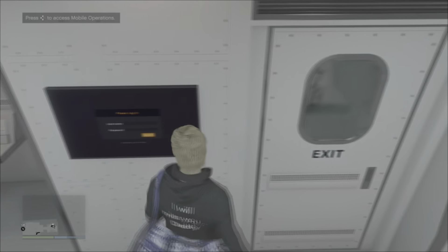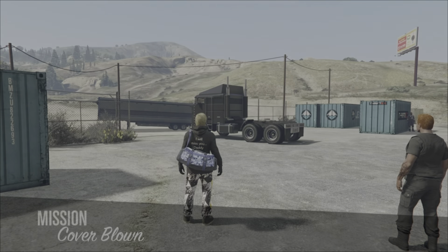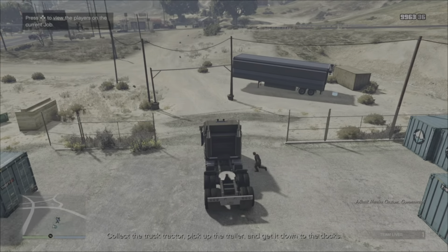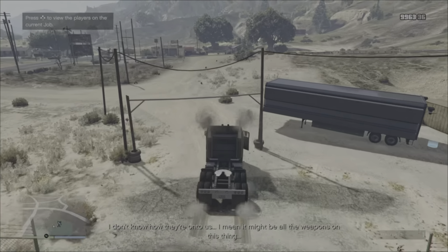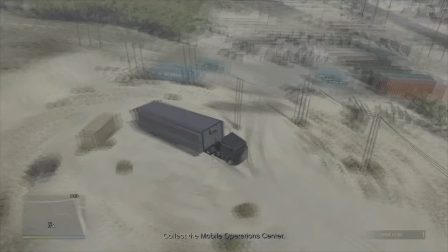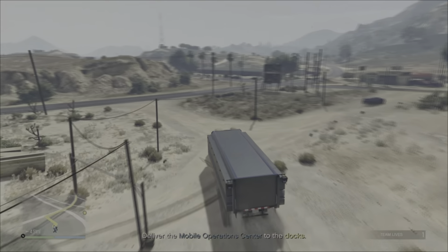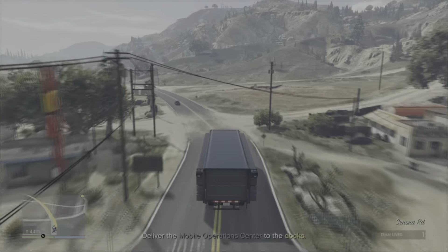Starting things off with mission five, Cover Blown. I'm again playing with a random here but it is only one other person. The mission itself was fairly easy — probably the hardest thing about it was trying to put the truck cab onto the trailer, but I got there eventually and we're on our way now.